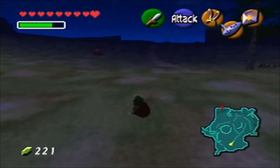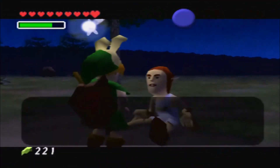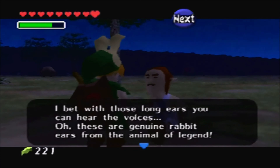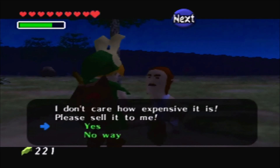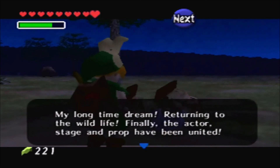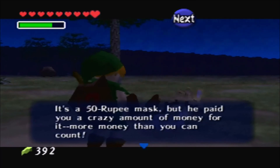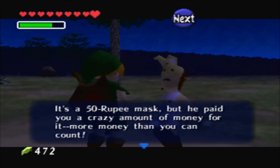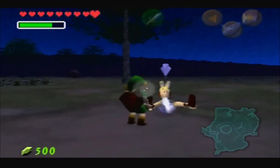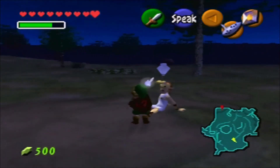We should give this to that guy. I bet with those long ears, you can hear the voices. Oh, those are genuine rabbit ears from the animal of legend. I don't care how expensive it is — please sell it to me. My long-time dream! Returning to the wildlife! The actors, stage, and prop have been reunited! It's a 50 rupee mask, but he paid you a crazy amount of money for it — more money than you can count. We basically got the giant wallet just at the right time, because we maxed out thanks to this guy. Man, this guy was loaded, and he just threw it all at our face. Make it rain.